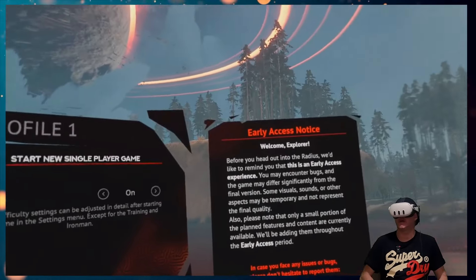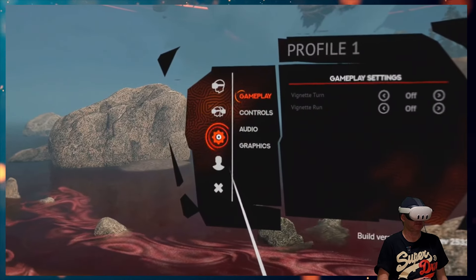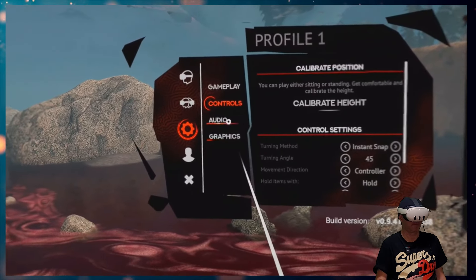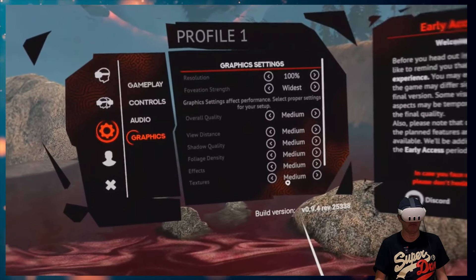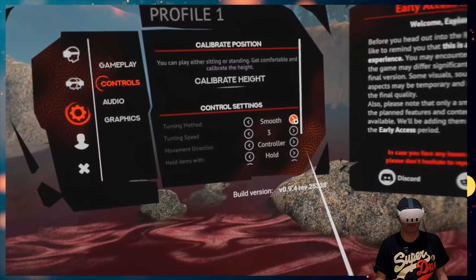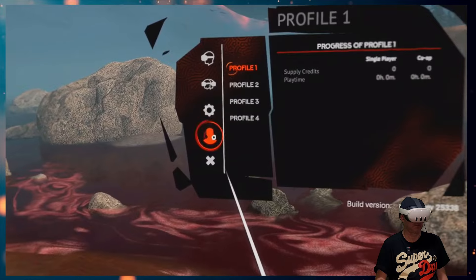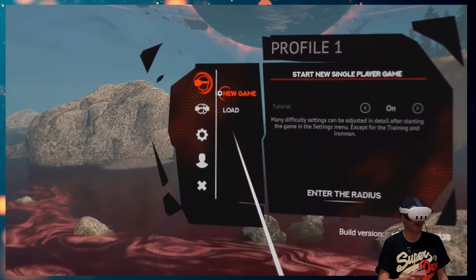Okay, I'm getting the Into the Radius vibes. I'm going to have a look at the settings: vignette off, controls, audio, graphics on medium. Turning method — we want smooth turning, please. Okay, let's jump into a brand new game.